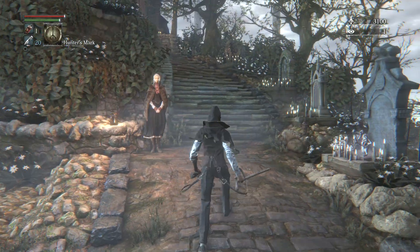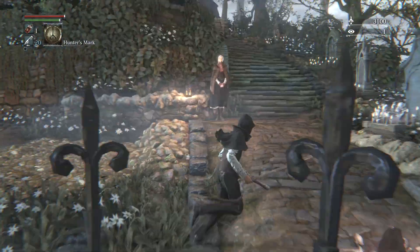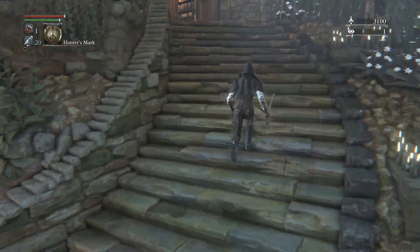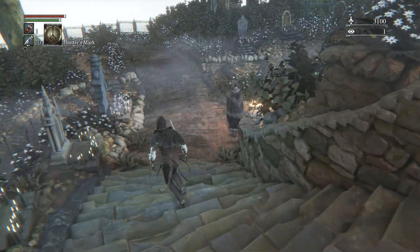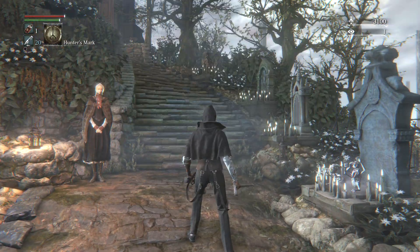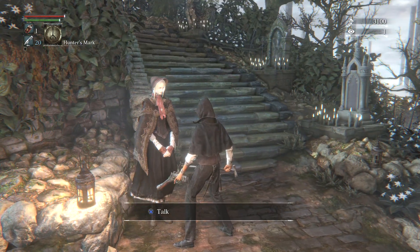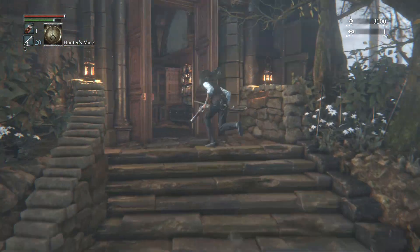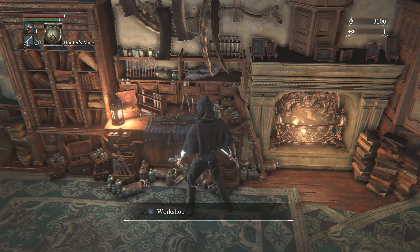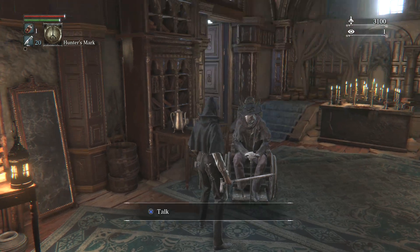We're back in the graveyard, back in the hub zone after yet another defeat from the Cleric Beast. I used all the Cold Blood Dew items, so I do have some blood echoes — 3100 in the top right corner. The doll is alive so I can level up. I also spotted another NPC and a workshop up here, so let's talk to this NPC and see who he is.